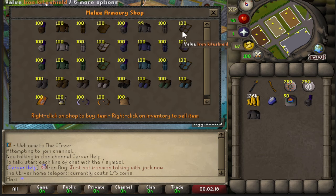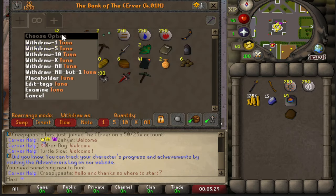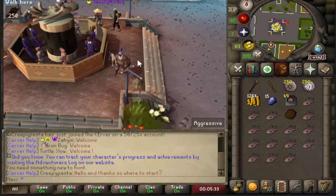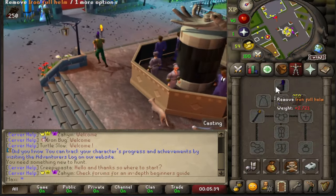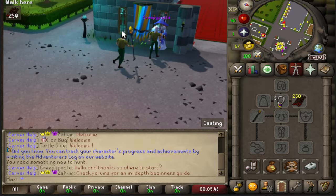I would highly recommend you pick up these home teleports as soon as you can. I'm also going to pick up an iron armor set. So I went and got a slayer task — I got bears. I was hoping for something a little different, but the good thing is we have our starter staff, so it should be pretty chill. I can just go to Arty and do that.